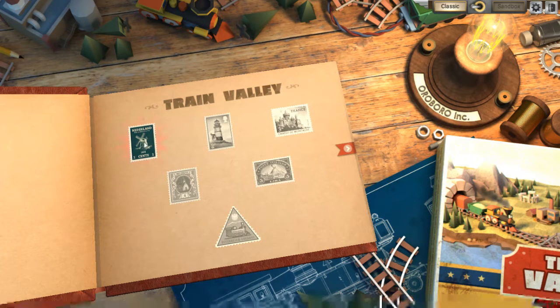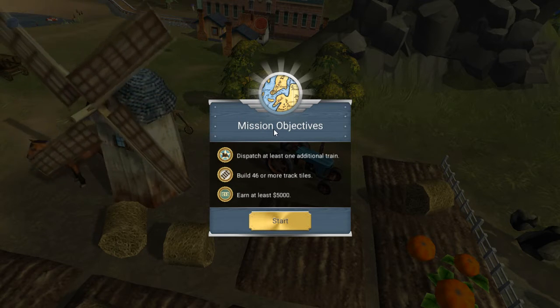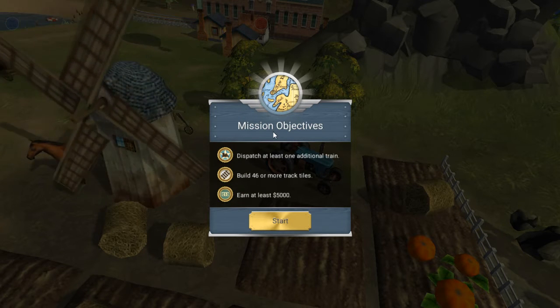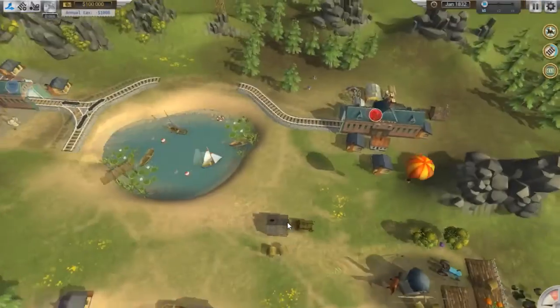Let's head into the Netherlands. So we're in — mission objective: dispatch at least one additional train, build 46 or more track tiles, and earn at least $5,000. So let's start.